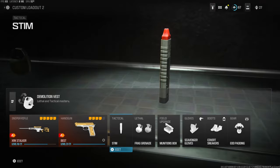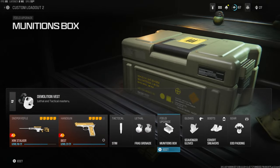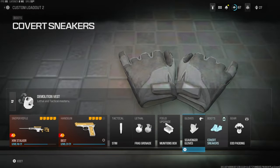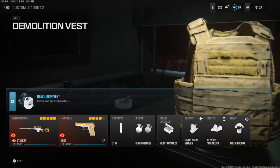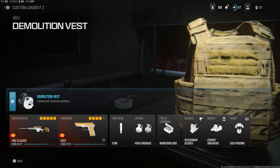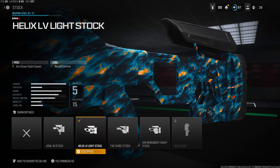Over on the tactical I'm using the stem frag grenade for the lethal. The field upgrade is the munitions box. For perks: scavenger gloves, covert sneakers, and EOD padding. The vest is the demolition vest, which basically gives you resupply and two frags. I'm also using the Renetti as my secondary.